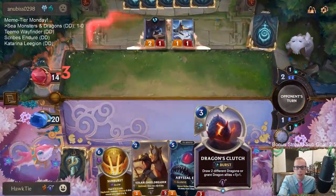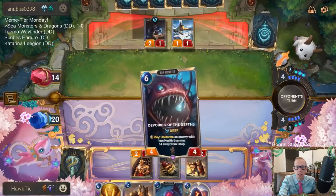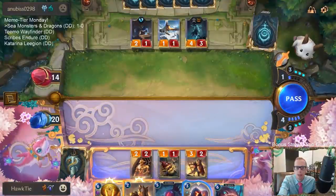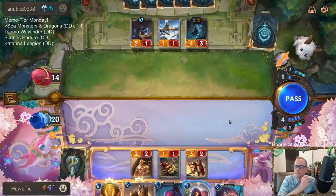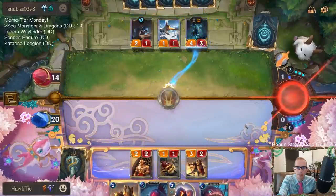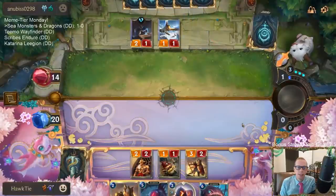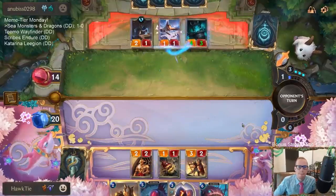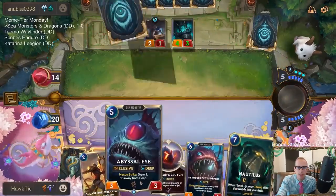It's possible we should be spending this turn doing Dragon's Clutch. I'm actually surprised they took that — I was kind of expecting the Avarosan Sentry to block. It just makes sense to Sunburst this Callista and just get it out of here. Then I don't have Sunburst for They Who Endure — we'll do it. I may lose to They Who Endure later. We'll see. I got my elusive sea monster for next turn and then Devour Depths the turn after.